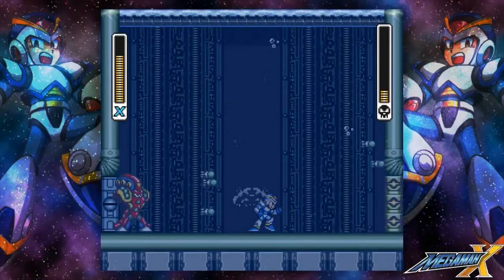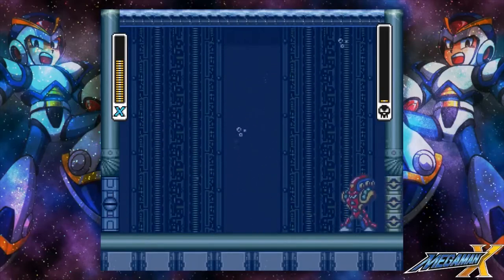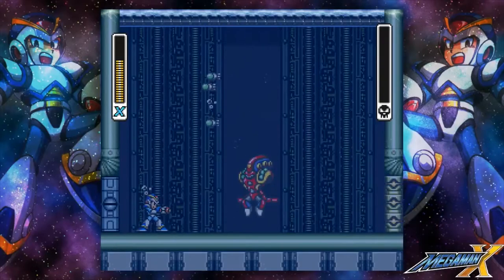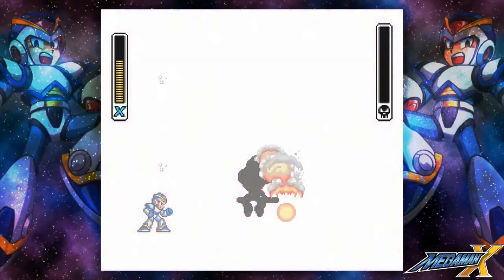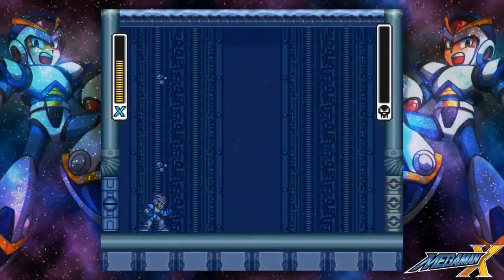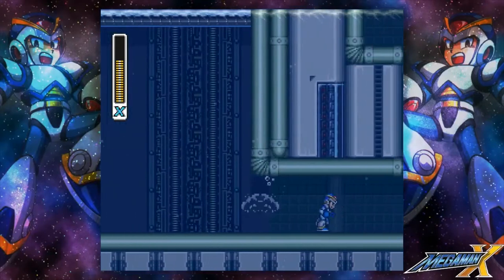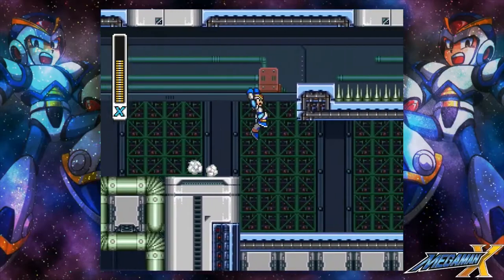Another useful trick: if you dash when you fire a basic shot, it actually does extra damage in Mega Man X. I think it does that in quite a few Mega Man games, for that matter. So if you're having a hard time getting a charge shot through because of whatever reason — like his missiles blocking in this instance — you could just shoot a high-speed lemon in his face.